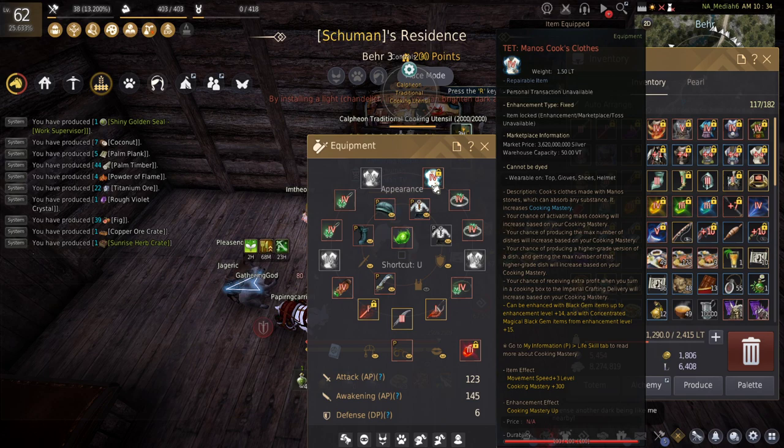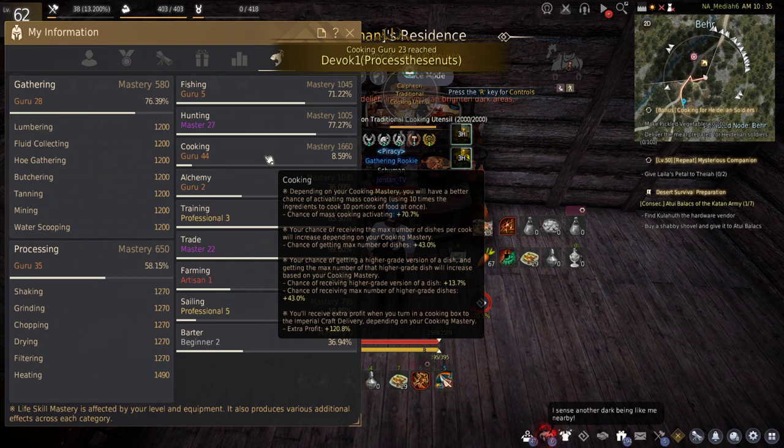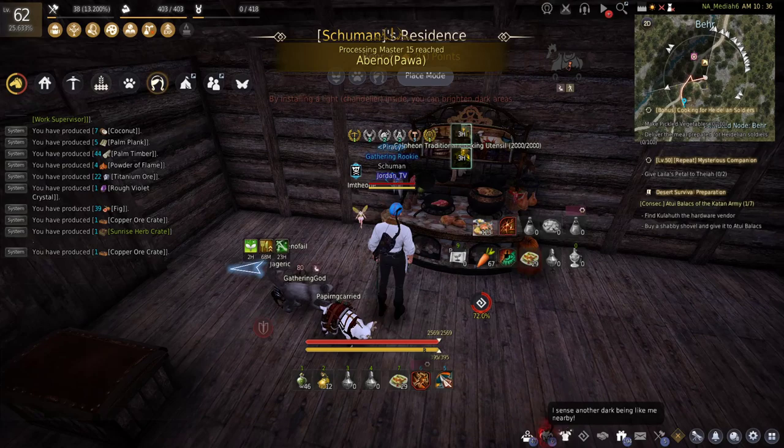The Manos clothes will actually make your cooking even slower, however you will also yield more materials and get more mass procs. Depending on your cook mastery, this can be a huge buff to whatever you're cooking. As you can see here, I have a 70% chance to mass cook.